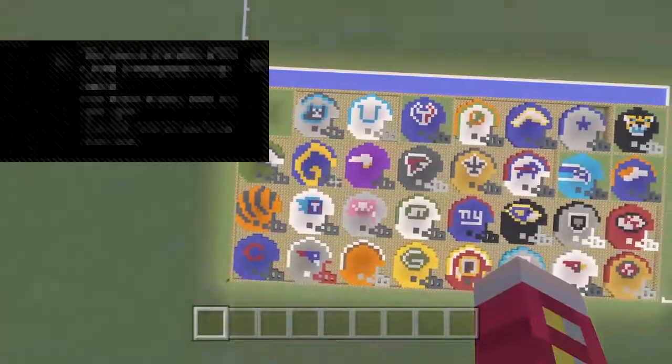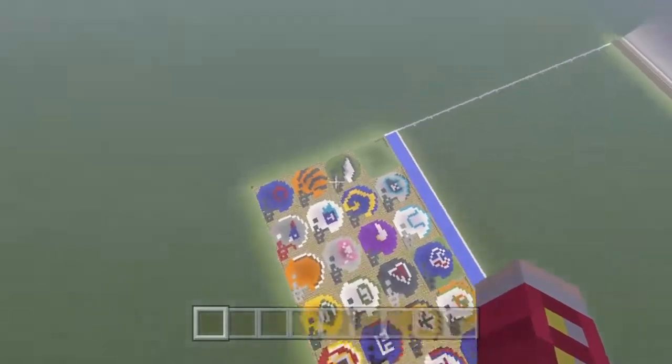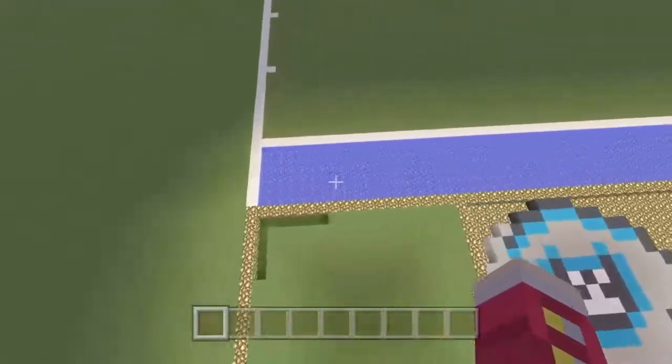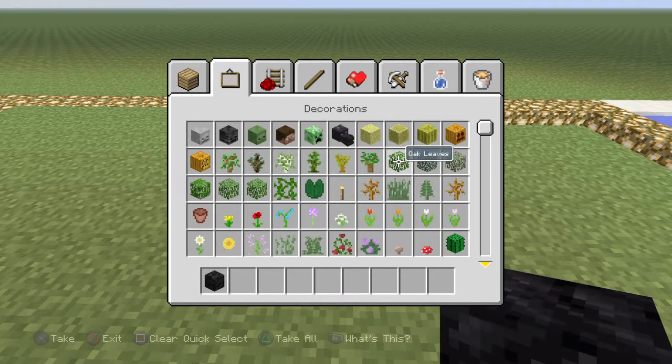All 32 teams in the NFL - there you go. Not in any particular division order or rivalry, just all spread out to make it look pretty. And we've got the last one - this is the very last one. It's very sad actually, because I've been enjoying doing all these.